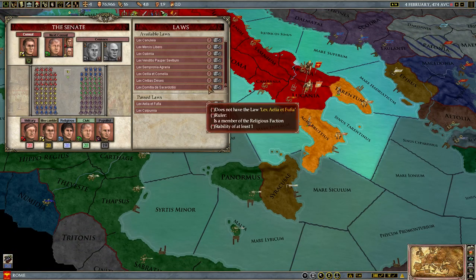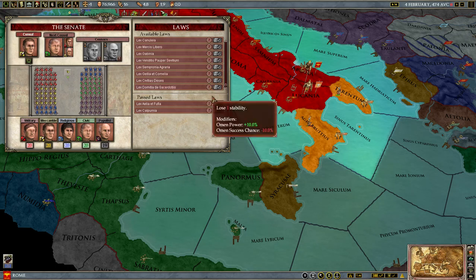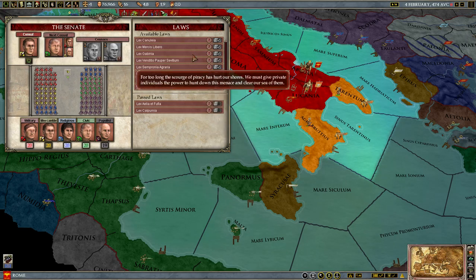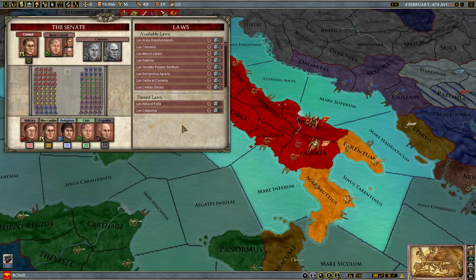Some laws require you to be in different factions to revoke them. There are also some that have not-so-obvious trade-offs because some numbers are green. While a law might grant additional tax modifier, it also changes your freemen and citizens faster — and as I'll explain in a different video, this can be a trade-off depending on what you need right now. This could be a very good law or a very bad law. While you can revoke it, it does cost stability, and stability can often cost a lot of money. So you need to be careful about what laws you pass and think ahead: am I going to need this law for 10 years, 50 years, or to the end of time?